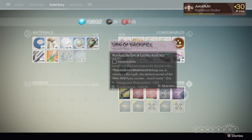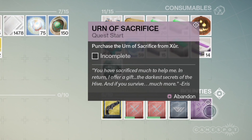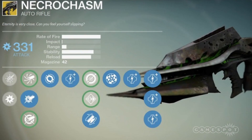Make sure to pick up the Urn of Sacrifice quest from Eris Morn. You purchase the Urn from Xur — the cost is unknown as of now — but the rumor is that this will give you the Husk of the Pit, which should give you the first iteration of the new exotic auto rifle, Necrochasm.